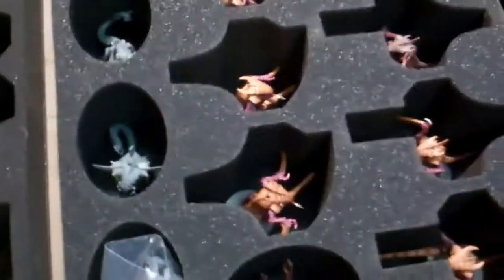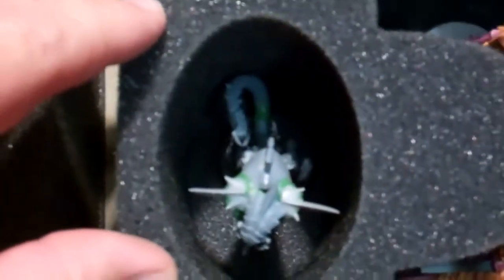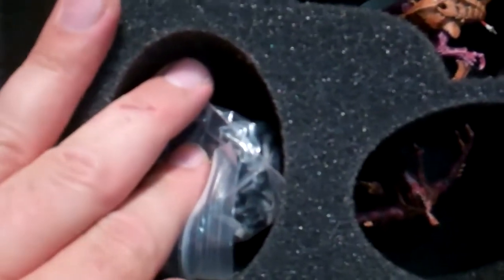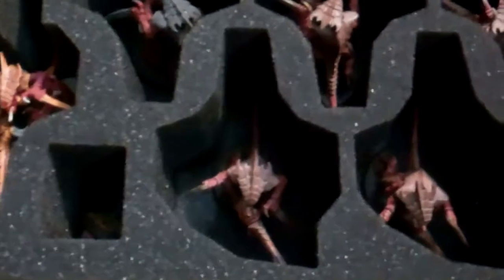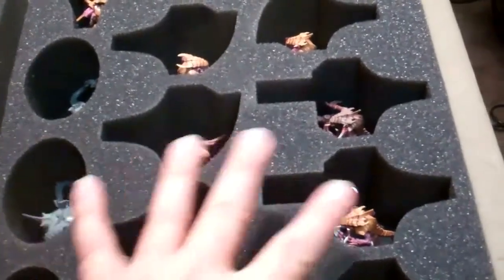The next couple of trays are Warriors. This one's probably a custom tray with ovals. I've got a couple of Primes that I've kitbashed together with all the different weapon options, and then a little oval to fit the Broodlord. They make two different shapes for a Warrior — one for the heavy weapon and one for the standard Warrior — so I've mixed and matched to fit my Warriors. Then I custom designed the remaining one on their web page based on how many Warriors I had left.